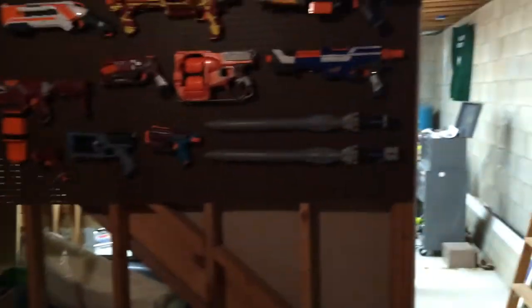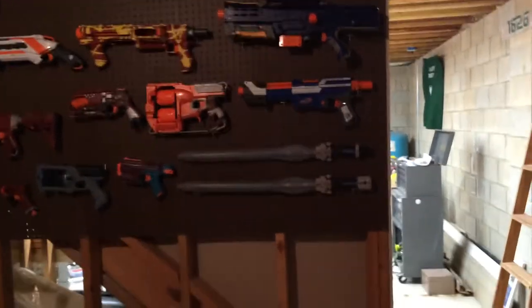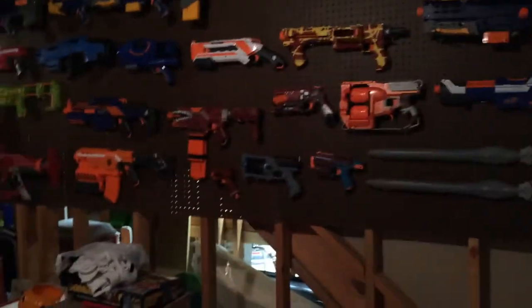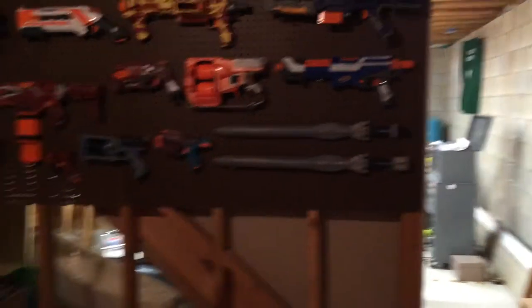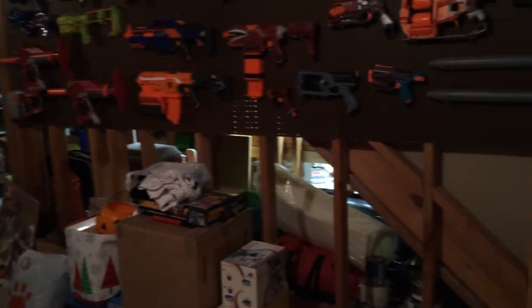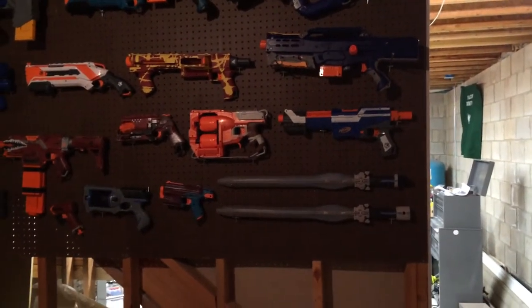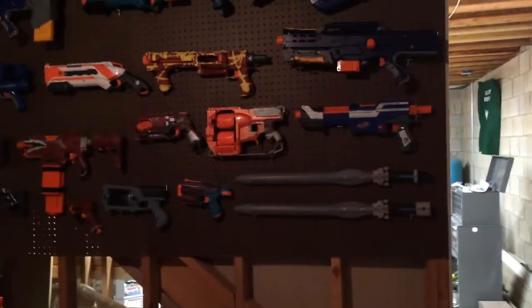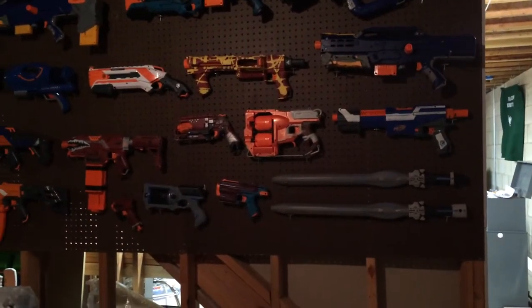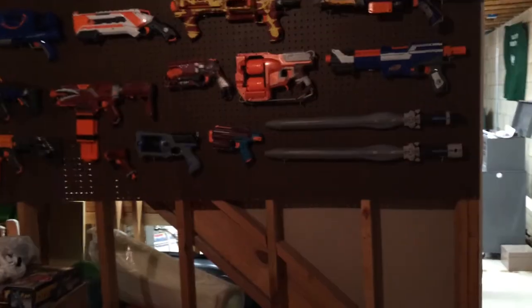Much like on my workstation, which is pretty much on the other side, I put up a bunch of pegboard. This is actually two extra sections, basically to hold all of my larger Nerf blasters. There are some bins behind the actual wall itself that I hold some other stuff in, but this is pretty much most of the more important stuff. It contains a lot of the modified blasters that I like, as well as just some of my larger stock blasters.